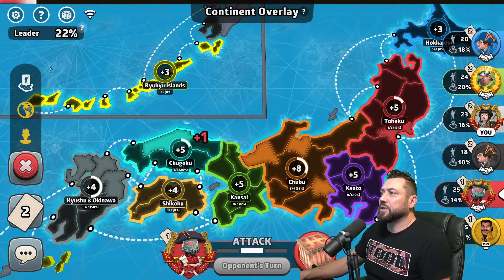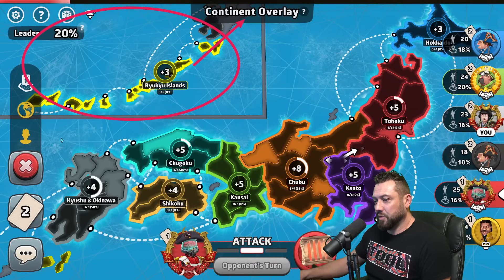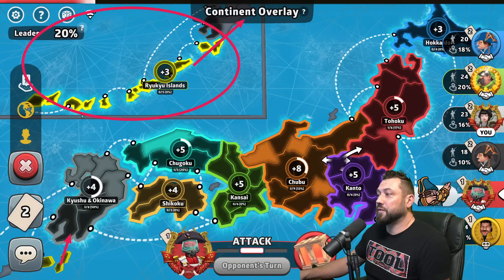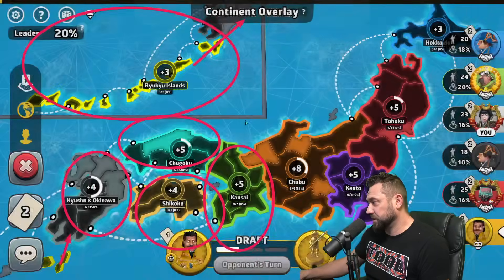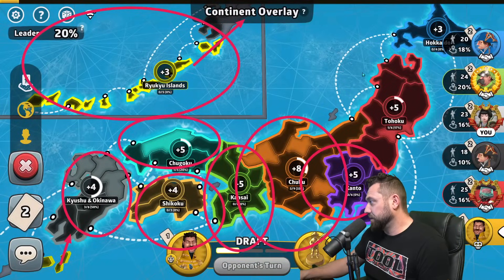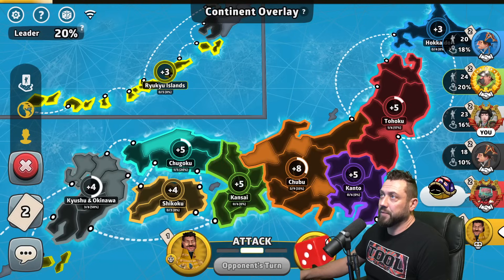The Ryukyu Islands run through up at the top into the bottom of Kyushu and Okinawa, which is worth four. Shikoku worth four, Kansai is five, Chubu is eight, Kanto is five, Tohoku worth five, and Hokkaido plus three if you can hold it.